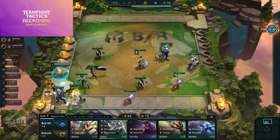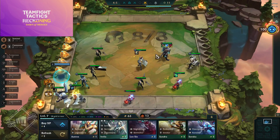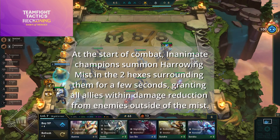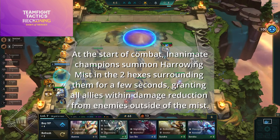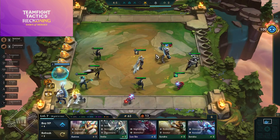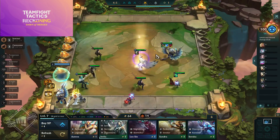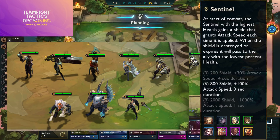The two new traits for Set 5.5 are Inanimate and Cannoneer, plus Sentinel. Inanimate is Gwen's unique trait — a legendary unit. At the start of combat, Inanimate champions summon Harrowing Mist in the two hexes surrounding them for a few seconds, granting all allies within damage reduction from enemies outside the mist. It's a team support buff similar to Gwen's untargetability in League of Legends.